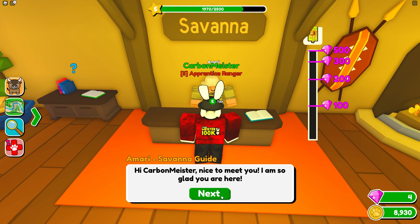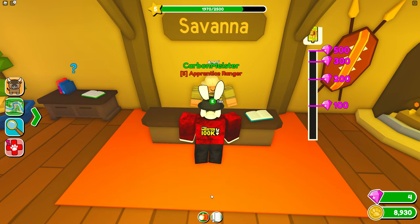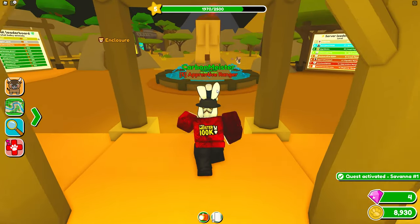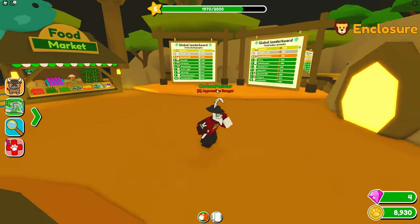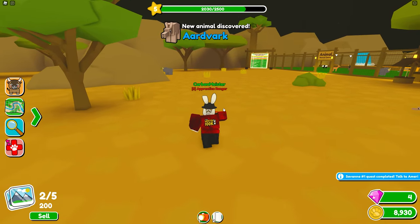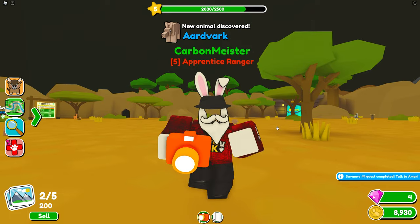There's an NPC here — Archie, a savannah guy passionate about the biome. He says to follow his advice and you'll quickly become a top savannah ranger. His first quest is to photograph one animal. I strongly recommend talking to these quest givers before you start, because I wish I would have known about them earlier.